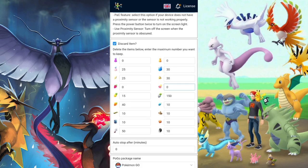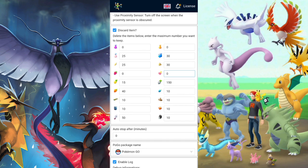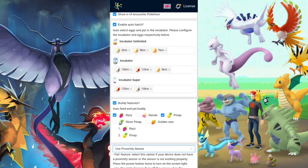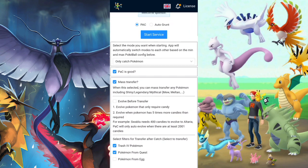You have the 'discard items' section — if you're farming accounts, you want all of these at zero so you have the maximum amount of Pokeballs. But if you have items you don't want, set the amount you want as the maximum in your bag and it'll manage that. You can also set it to stop after a few minutes — like three or five minutes of grinding — and put that time here.